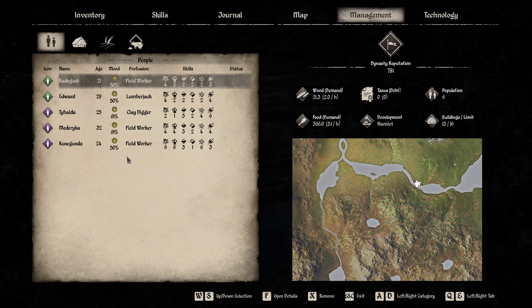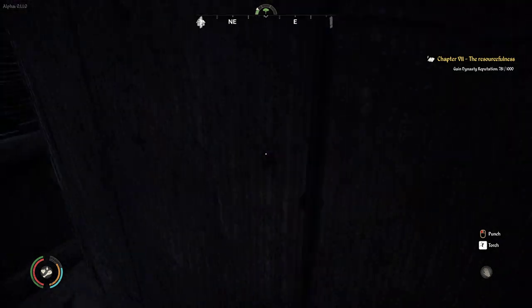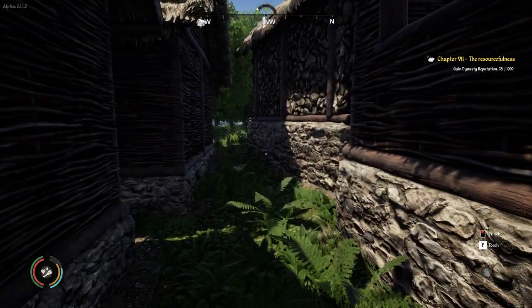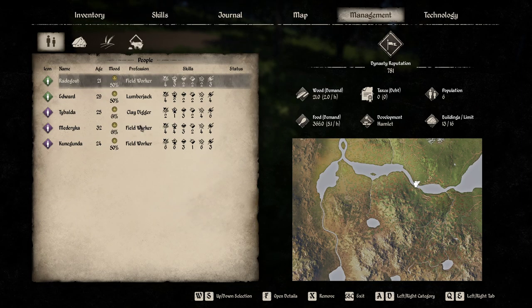Now let's talk about the mood of the NPCs. I'm not sure exactly how much mood matters, but I think happier NPCs work a little bit better. The base mood when all demands are met is 50. To get it higher, you need to build stone houses — I've got two NPCs at 61 mood because they live in a stone house. Adding clay raises it even further.